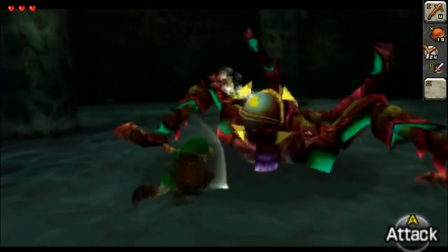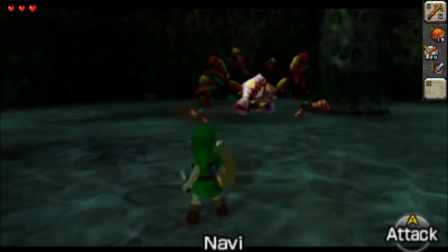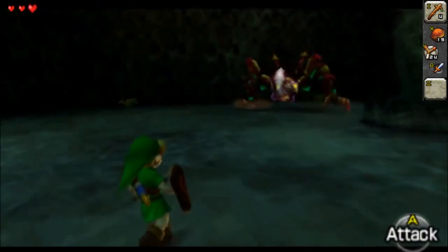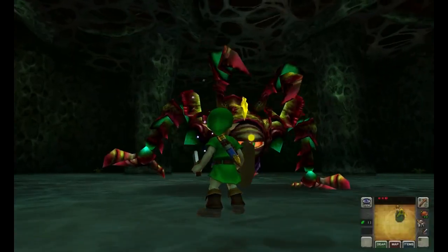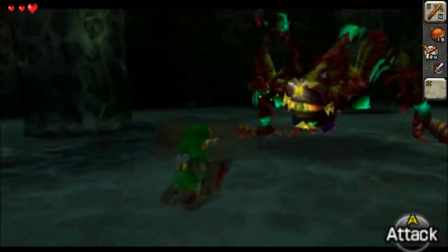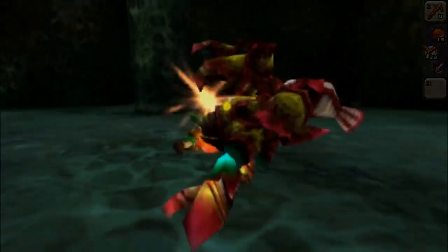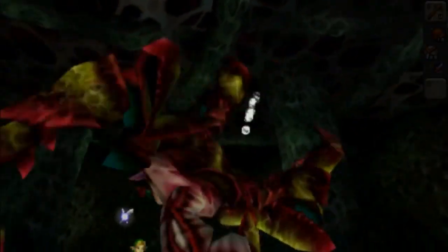I know it's the first boss of the game and it's supposed to be simple. I just feel in some way it's too simple and it doesn't really give a threatening vibe. To fight Gohma, you need to use the slingshot you got in the dungeon to hit his eye when it's red to make him open for attacks. He also spawns little baby Gohmas if you don't shoot his eye in time.